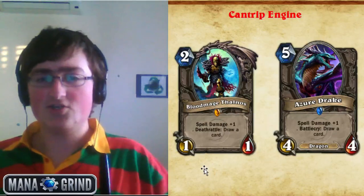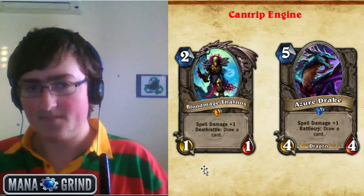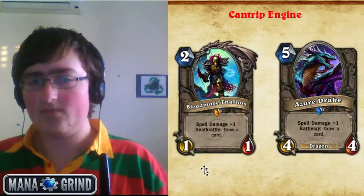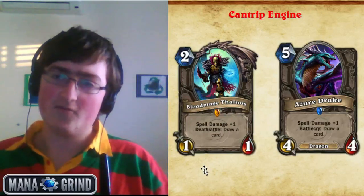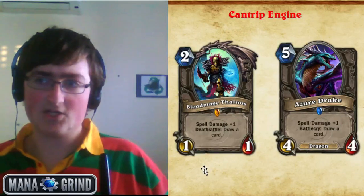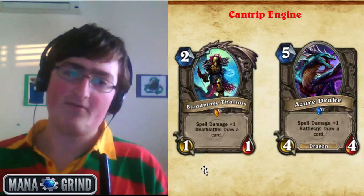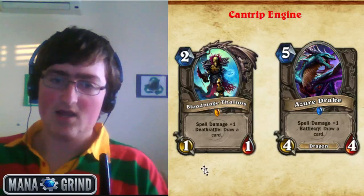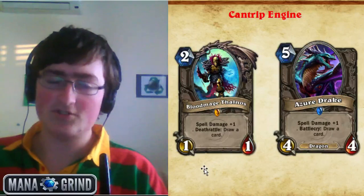The other spell damage minion is Azure Drake. The difference is Azure Drake has the Novice Engineer Battlecry effect of drawing a card when played. It has spell damage as well, and the 4/4 body is much more useful than Bloodmage's 1/1. The reason Azure Drake isn't quite as mandatory as Bloodmage is the cost — spell damage functions best as a surprise tactic to combo off spells, and lower cost works better as a combo starter for things like Eviscerate. But the 4/4 body makes up for most weak points and it's still one of the strongest cantrip minions in the game.